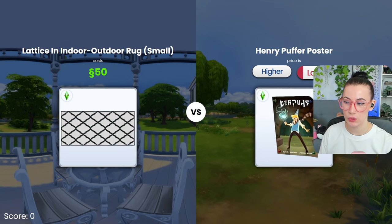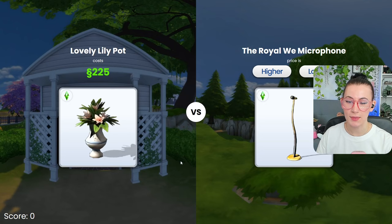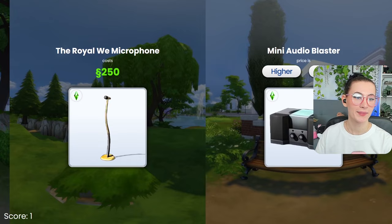We have this rug or this poster. I think the poster is lower than the rug. I think the poster is only like 30 simoleons. We are not starting out in a good place. Let's see if we can get to five. The saucers — I think this is lower. So I know nothing about The Sims. Got it. Amazing.